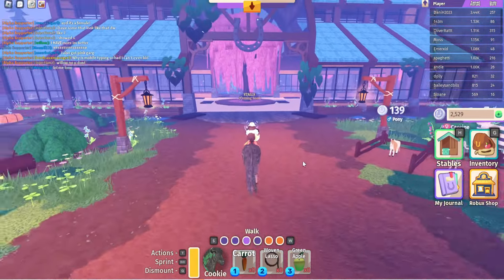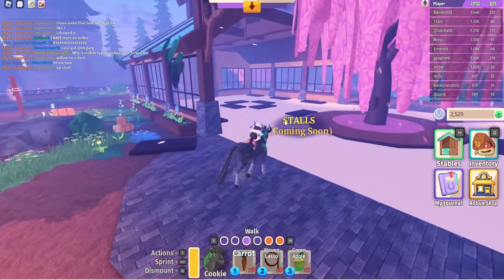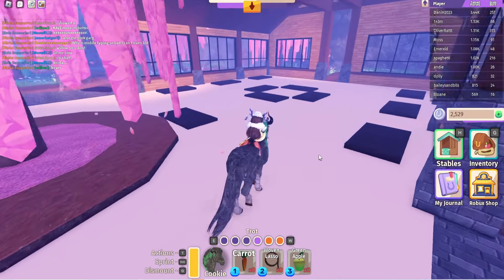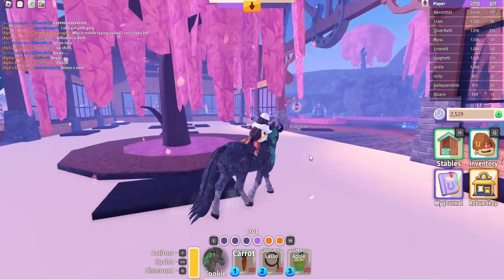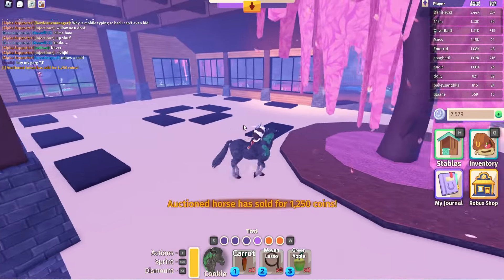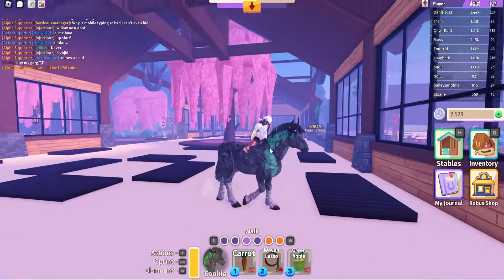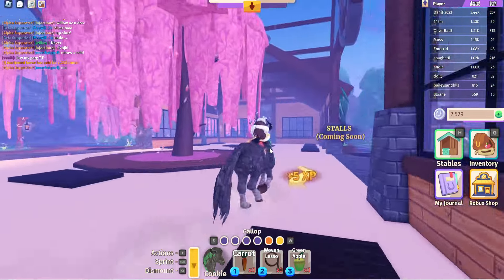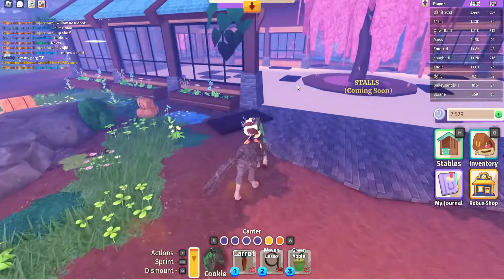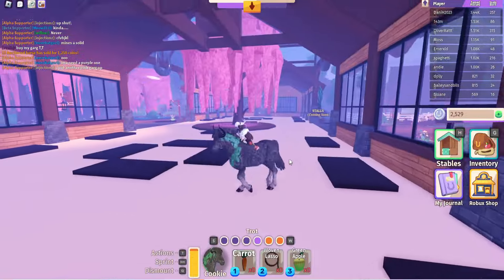The first coming soon feature is Stalls — I'd guess it'll arrive in the next update or the one after, since they've been working a lot on the market realm. This is where people will put up male horses that others can breed their females with at a cost. So you can earn money by listing your males here. I'm curious to see how they set up those little brick areas — hopefully that's where the males will be displayed.